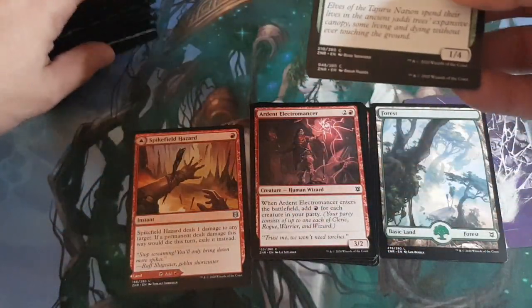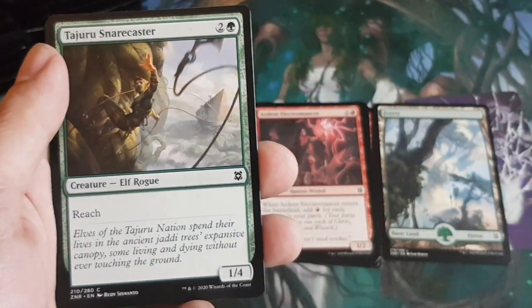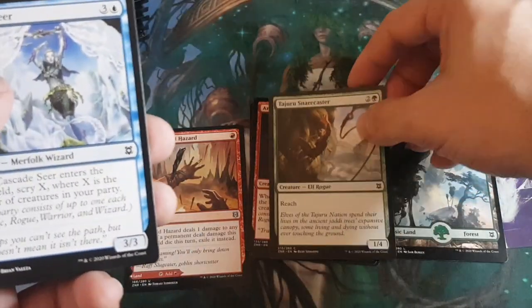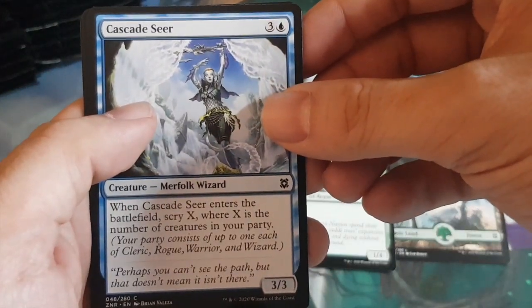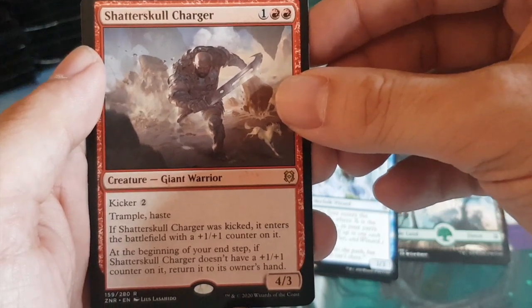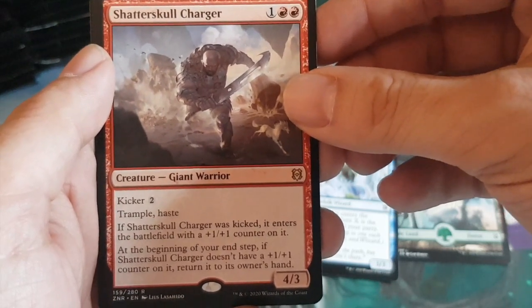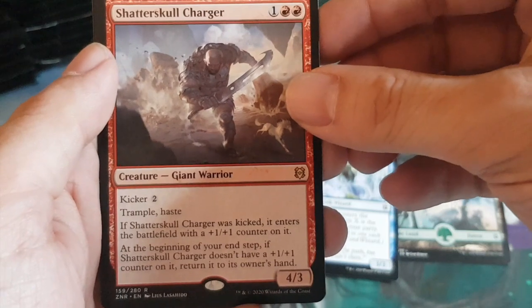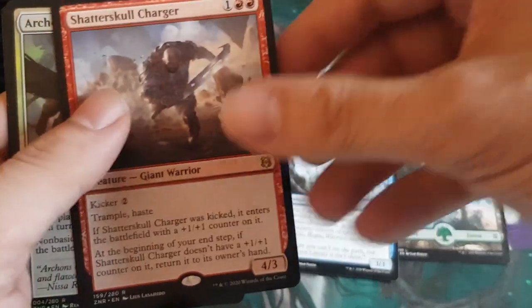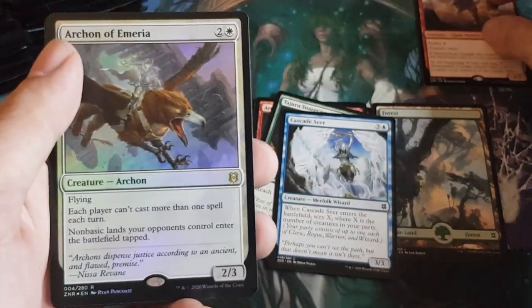The next one is a wild card — just a common — then another common, Cascade Seer. Our rare is Shatterskull Charger: one generic, two red, a four-three giant warrior with kicker two. It's got trample, haste, and if it was kicked, it enters with a +1/+1 counter. At end step if it didn't have one, return it to hand. Kicker is a returning theme in Zendikar.